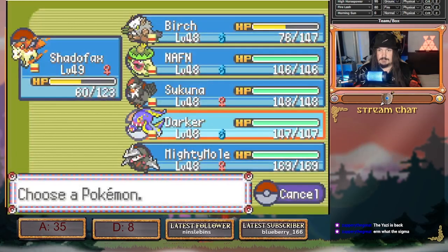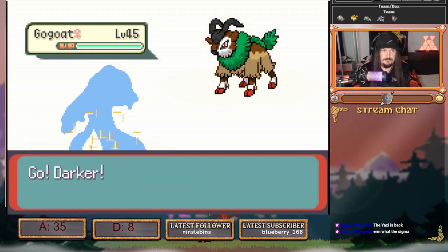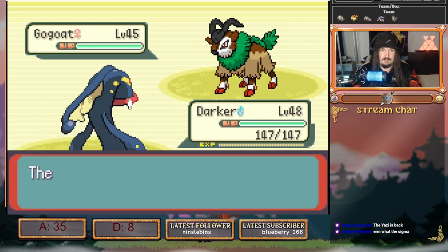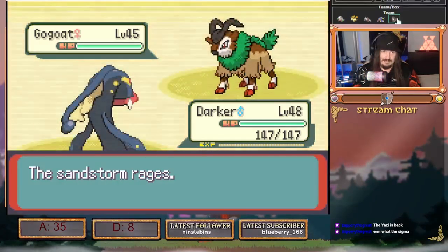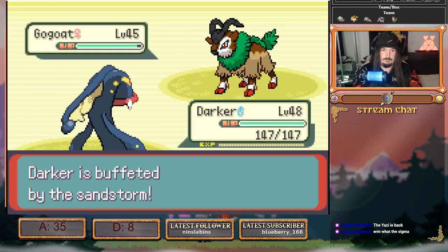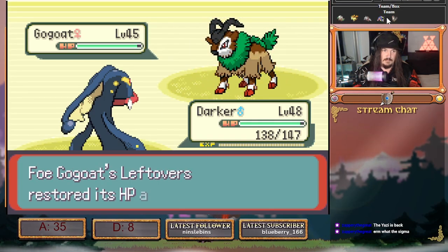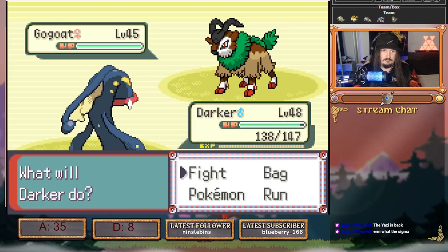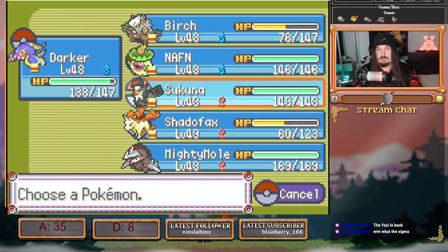We're simply switching to Darker so we can bait in Horn Leech. Now it's either Leech Seed or Horn Leech — Horn Leech crit is kind of bad. We could Super Fang it. Horn Leech crit — nah, we're never dead. Let's go Staraptor.